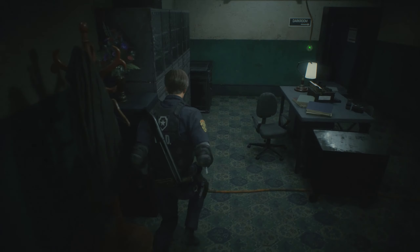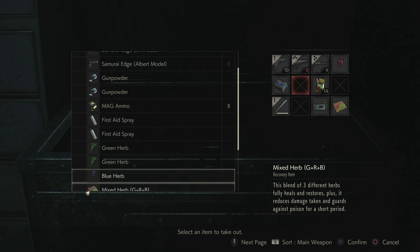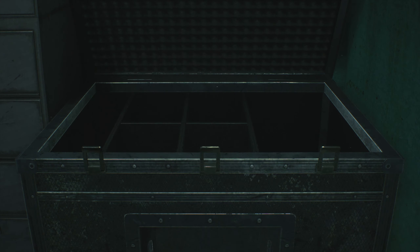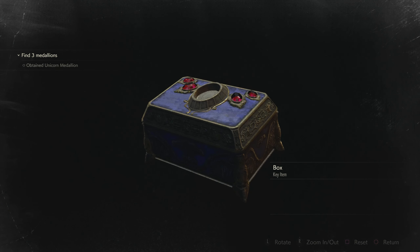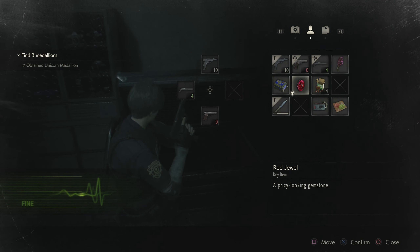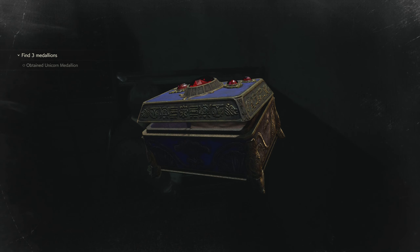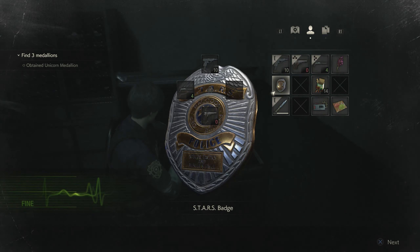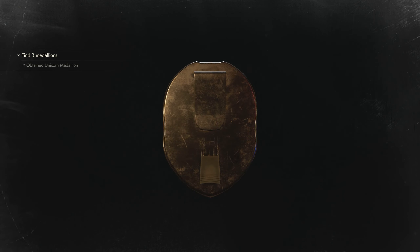That would be a very interesting gameplay mechanic — not only would you be completely safe, but you could teleport between item boxes. You could use them as a teleportation device; the item boxes would be your quick travel points. I need to get to the lab real quick — you just toss yourself into the box and pop out on the other side. Capcom, hire us.